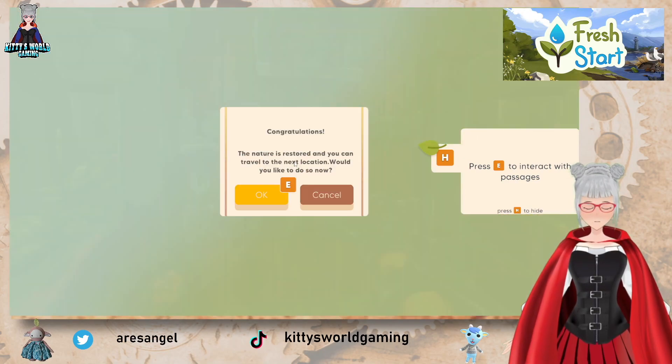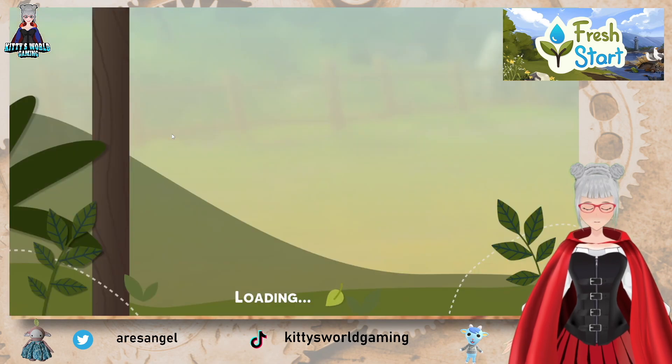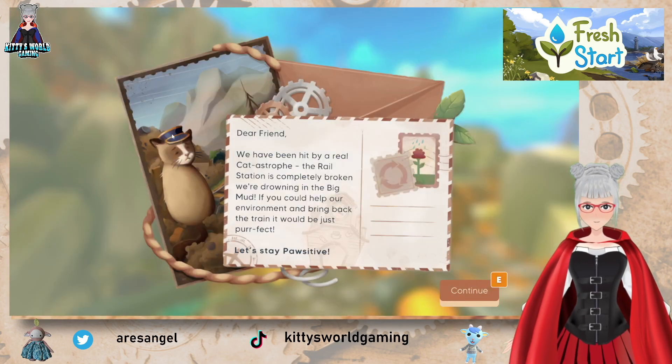The nature is restored and you can travel to the next location — would you like to do so now? Yes please! And look at that — the rail station! This looks cute.